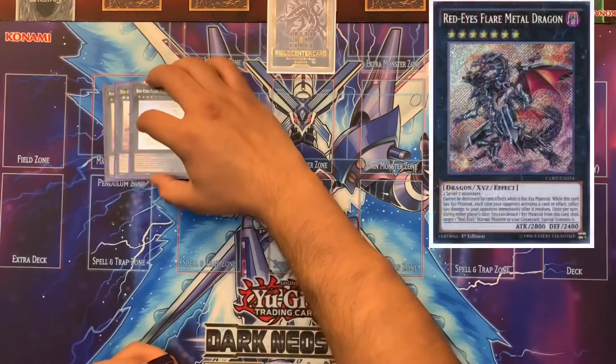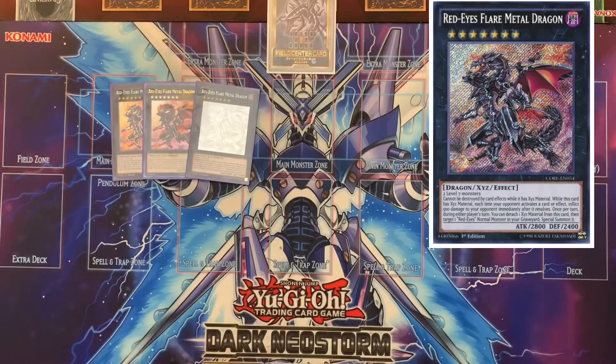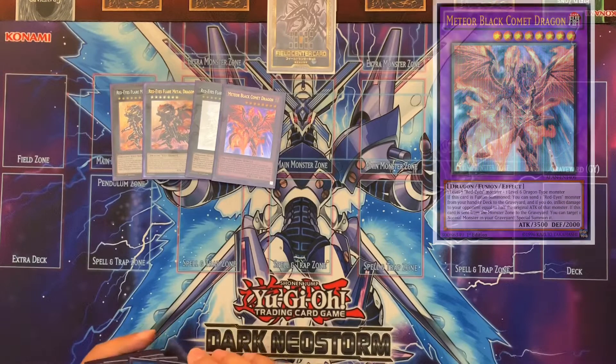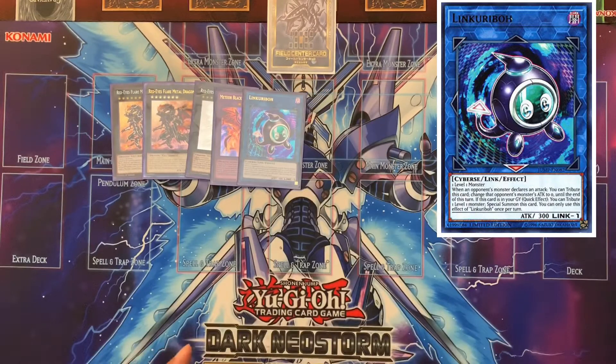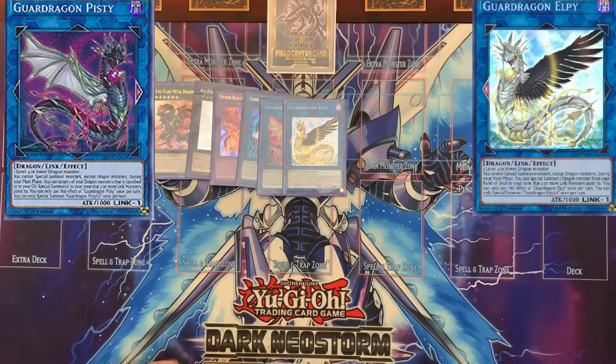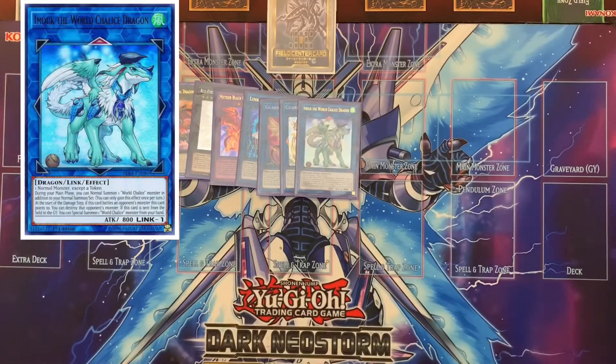For the extra deck, I run three Flare Metal Dragons. I have a combo that allows you to summon all three — it's pretty crazy, but if you have Black Metal Dragon in hand at the beginning it's fairly easy because you can add a bunch of Red Eyes cards from your deck to hand and the Guard Dragon combo with Black Metal Dragon allows you to use it a couple of times. Next is Meteor Black Comet Dragon — basically your Red Eyes Fusion target, not used too much. For link monsters we have Link Kariboh, which you use if you normal summon Black Metal Dragon — you link it away and search for a Red Eyes card.